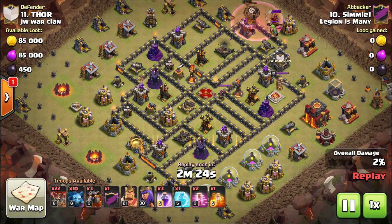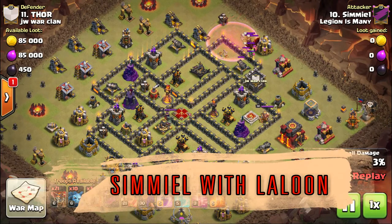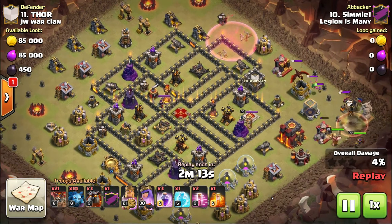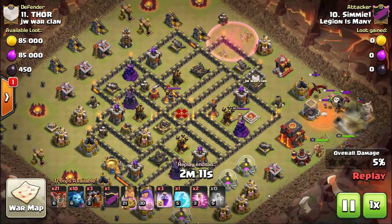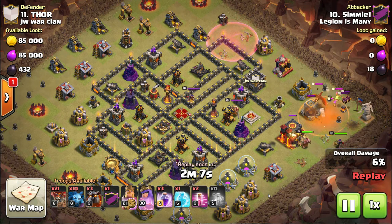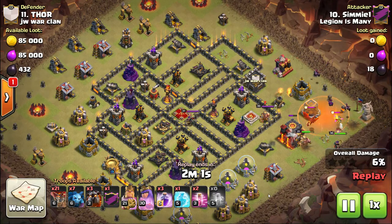Next is an anti-3 base — a newer type of base. It's very tightly packed: all the defenses are inside the walls and all the trash buildings are spread out on the outside, with a couple cannons and bomb towers on the outside too. This is definitely an anti-air base.